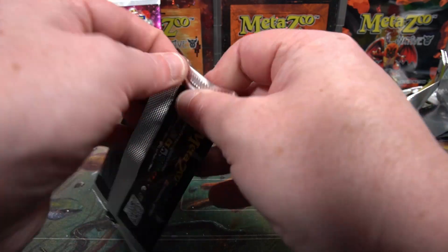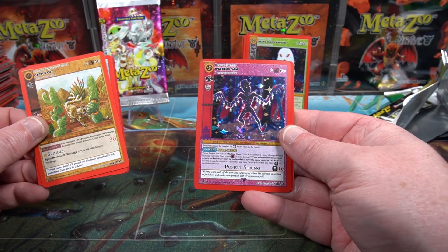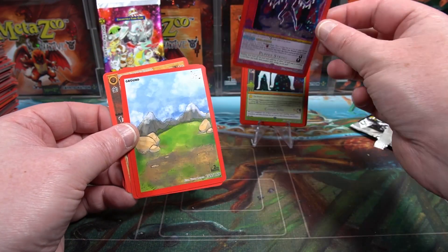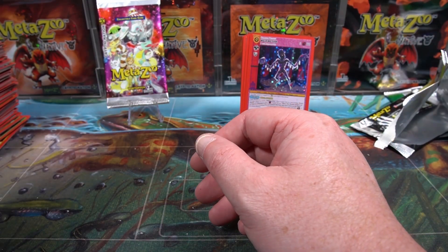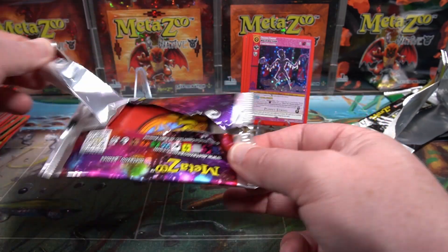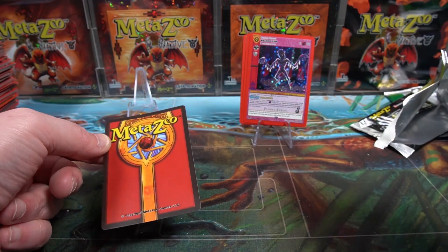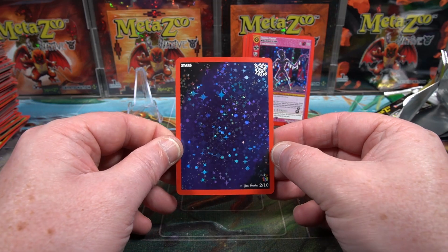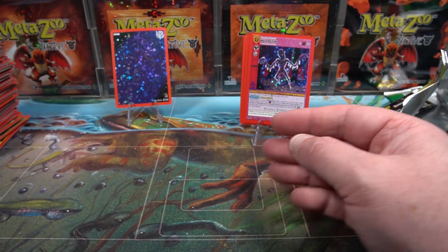Last pack magic — and it's a Moth pack, all the stars are aligning. We'll take a full hollow Walking Sam. That was a nice box — full hollow frog and a full hollow Moth, very nice. Box topper is going to be some shiny stars — not too bad.